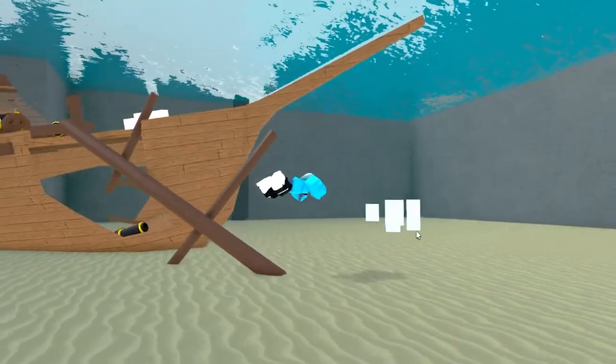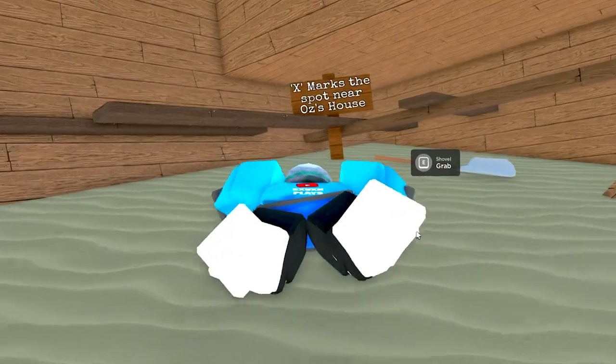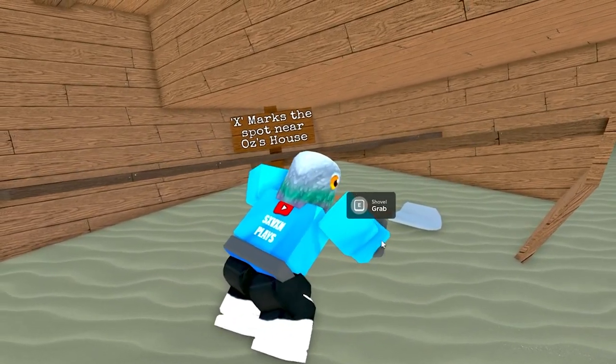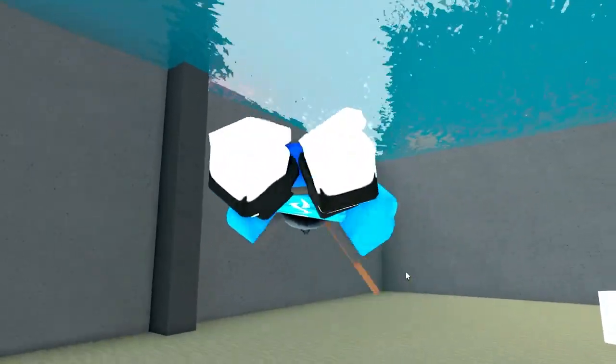I'm getting stuck! And this is going to help us get the brand new ingredient. There it is — the shovel right there. It says X marks the spot right next to Oz's house. So you want to grab the shovel and you're going to head all the way over to Oz's house.